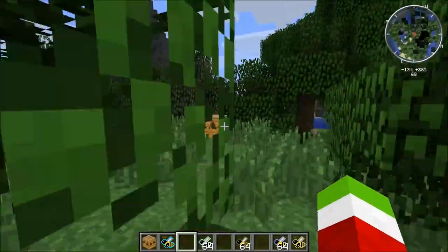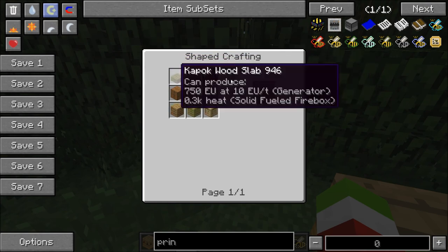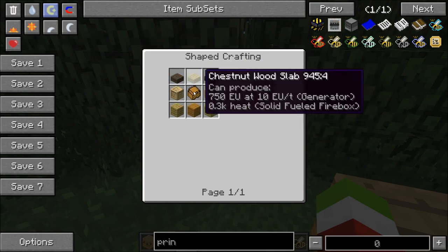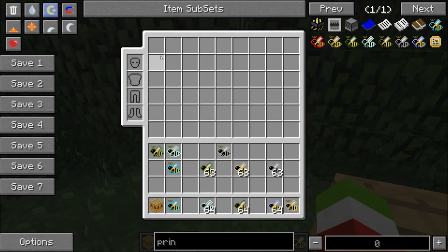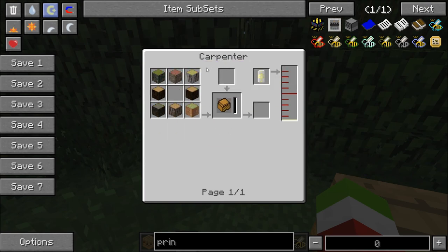Let me show you how to build an apiary. For an apiary you need any slabs - any different color of slabs - and then any wood around it, and then you need an impregnated casing, which looks like a chest but it isn't. You put this into a carpenter. It's any type of wood in that shape, you put the wood up here, and then seed oil needs to go in here. You'll get four of these per can of seed oil.